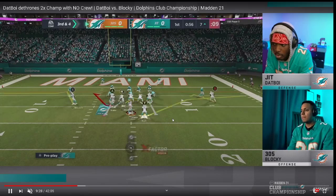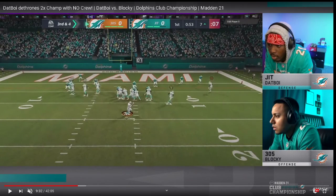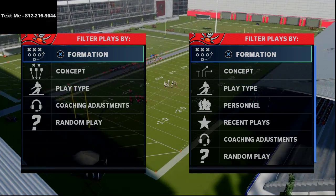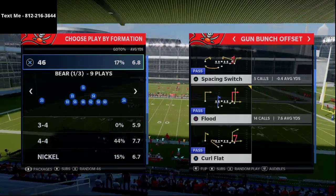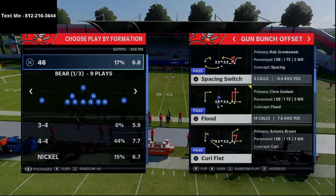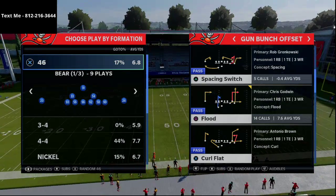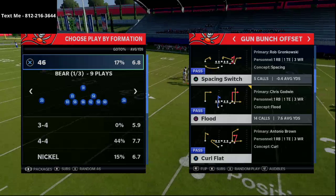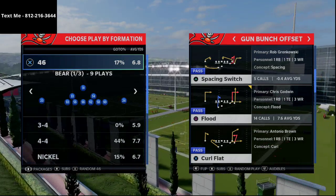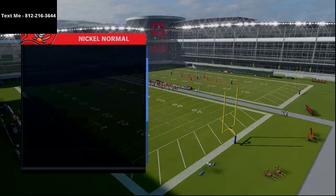On Blocky's side, I'd like to see him run more with the quarterback. This next route concept is really popular among Gun Bunch users, and it's part of why we did an entire guide on the Gun Bunch — over an hour and ten minutes on how to run it effectively. It also comes with text message membership videos on Big Nickel Over G pass defense, Big Nickel Over G run defense, a Minnesota Vikings guide, and a Gun Cluster guide. Let's talk about spacing switch and exactly what Dat Boy was doing again with that Cover 2 style defense.